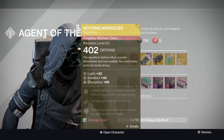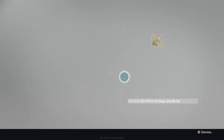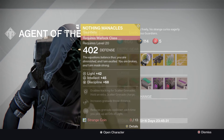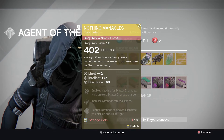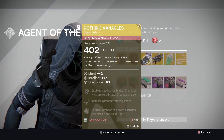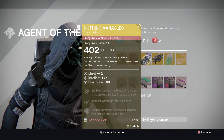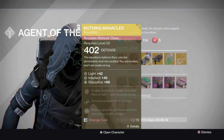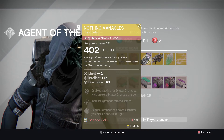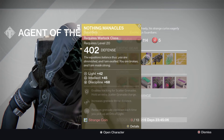Okay, this looks like it's one of the new ones — Nothing Manacles. I have no idea what this looks like, let's have a look. It's one of the new gloves for the Warlock, so I'll be buying these later. Light's good, Intellect's good, Discipline yeah. Enables tracking for scatter grenades, holds an extra scatter grenade charge, increased throwing distance, and reduces grenade cooldown each time you pick up an orb.